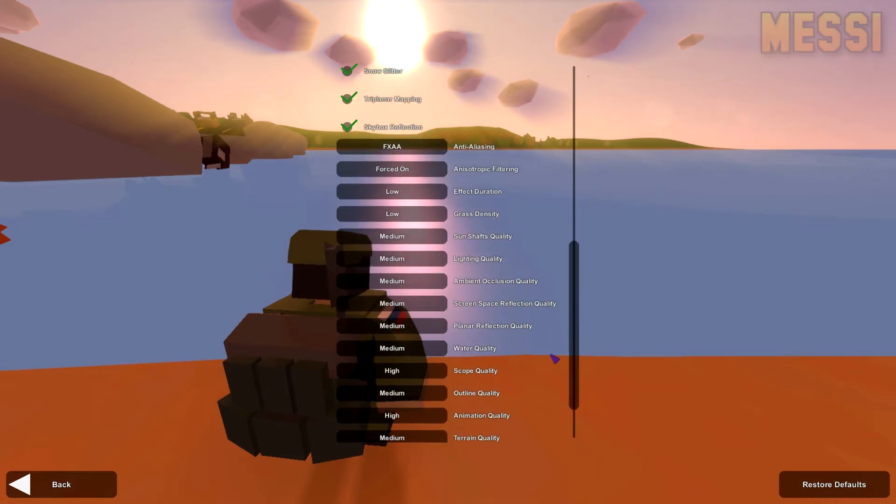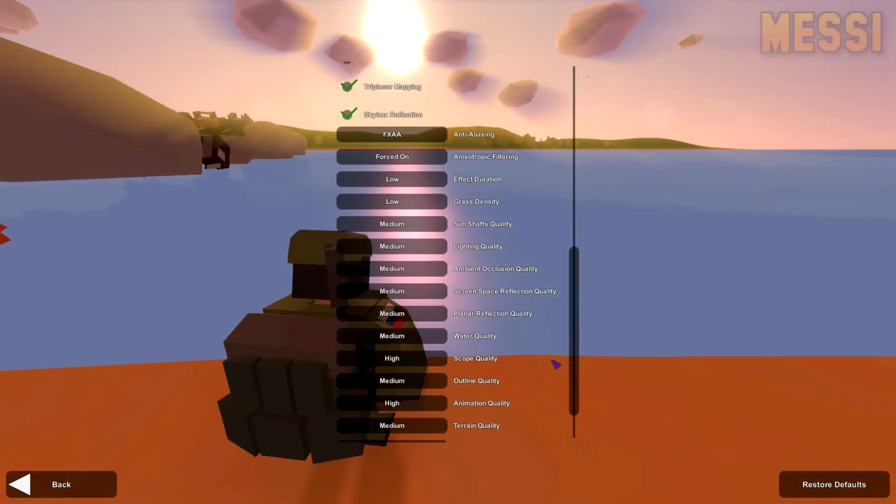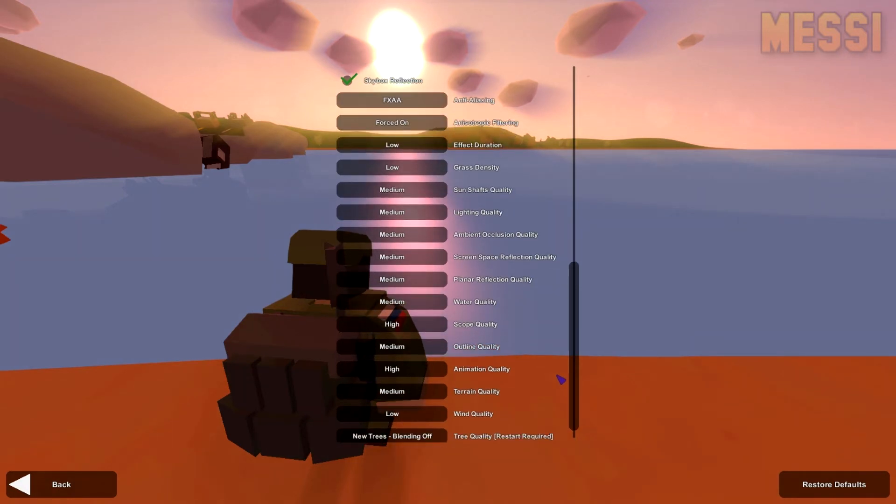My Unturned graphics at the moment — I just want to be able to use a scope without lagging. I never really used to have this problem, but it's just suddenly started ever since Hawaii came out. I'm just trying to sort something out. I don't know if it's just because Hawaii is such a big map, but ever since Hawaii came out one of these updates has kind of added something which doesn't really allow me to do this.